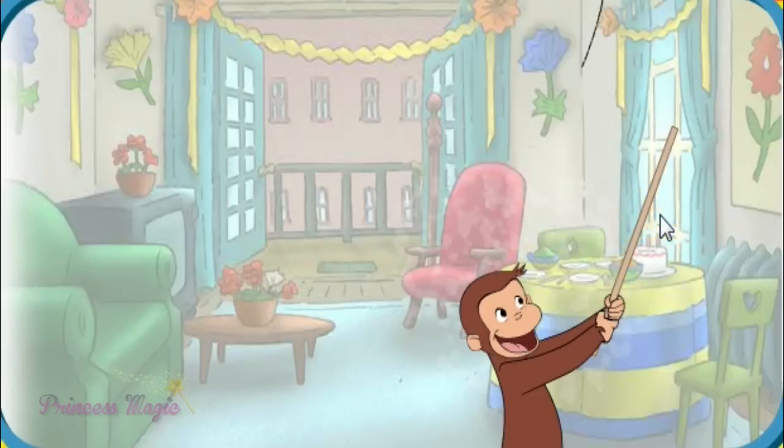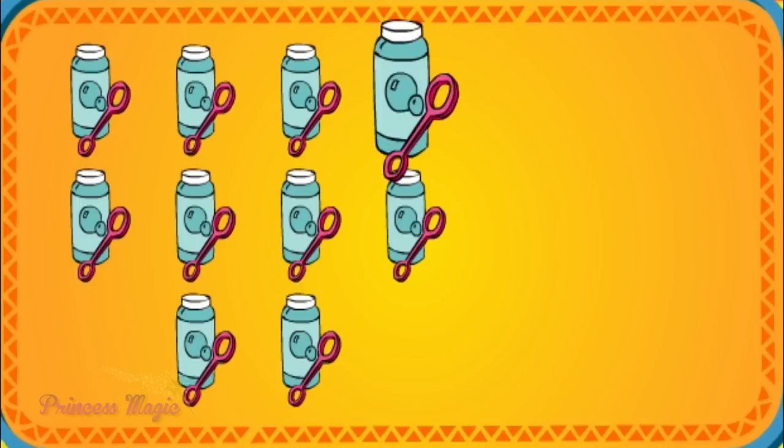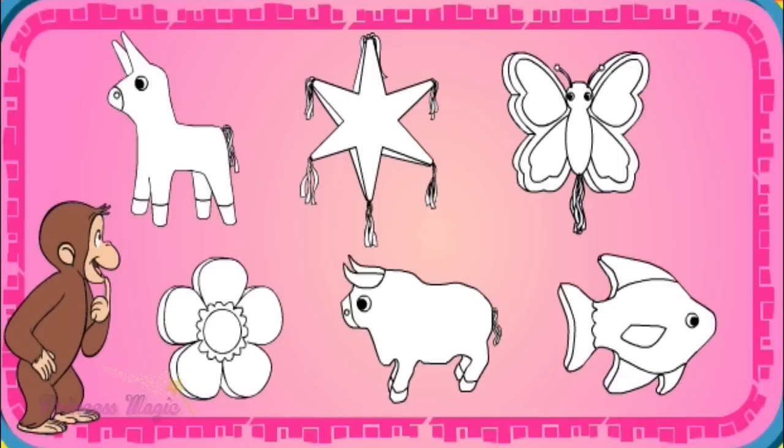One, two — two hits. Let's see what fell out. Diez burbujas de jabón — ten bubbles. Excellent. Let's try another piñata. Click a piñata to decorate.